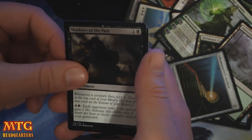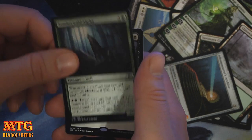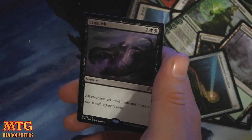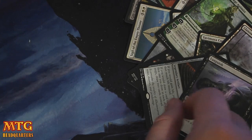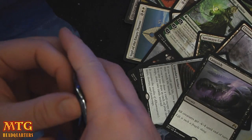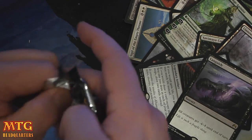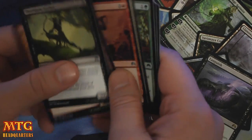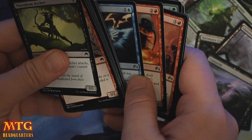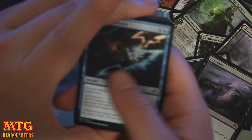Sigil of Valor. Shadows of the Past. Somberwold Alpha. And a Languish — two and two black. All creatures get minus four, minus four. Nice little control versus aggro card. It kills a lot of stuff right now that piles up. Obviously it's pretty devastating to a Burn slash Goblins deck kind of thing.